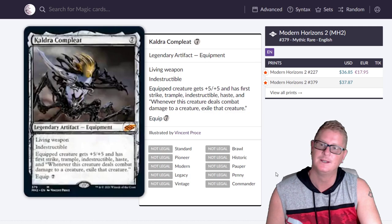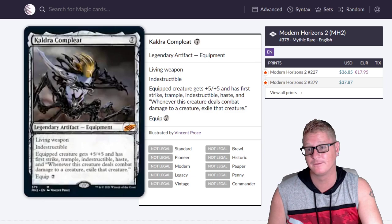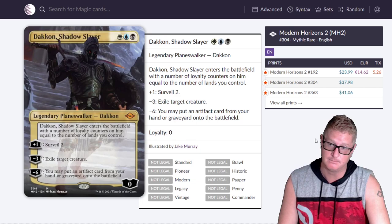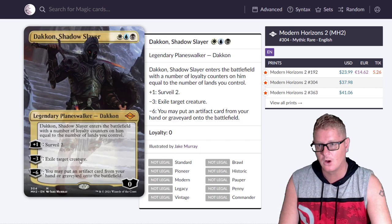There's another version of Kaldra Compleat — the sketch art version — at $37.87. Then we got Daken at $37.98 for this version. Daken Blackblade is back. Some of these planeswalkers can jump up to $50-$70. This one's strong but I don't know how strong it is — it's all yet to be determined.